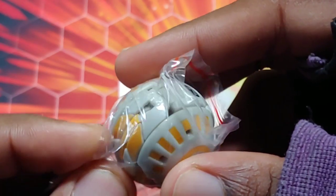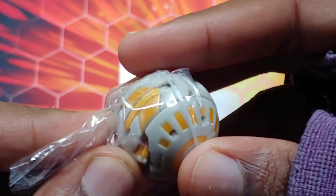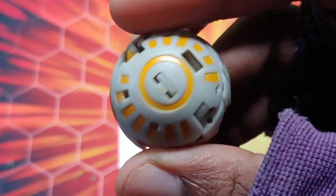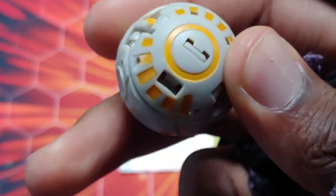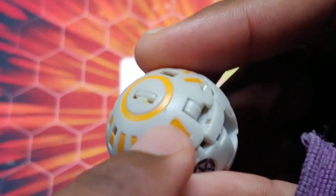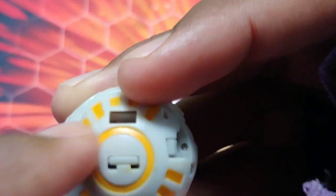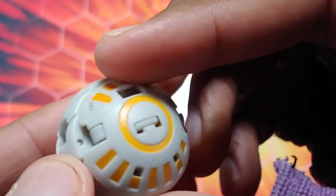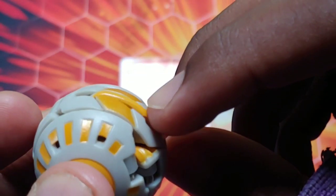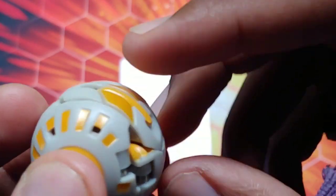This Bakugan is honestly extremely rare and I cannot even believe that I managed to find it — I'm totally blessed. So here it is in the ball form. You can tell it's a Gundalian Invaders Bakugan just from the pattern on it. Look at all that yellow right there — you can see the white and the perfect circle with the yellow in it, just looks so sick. You can see the horn sticking out right there.